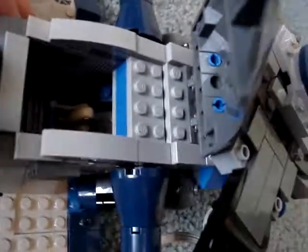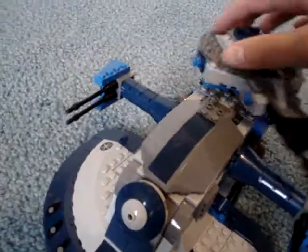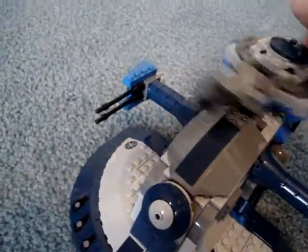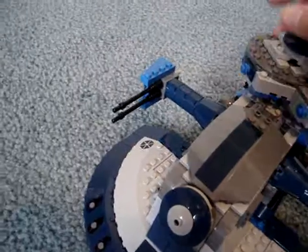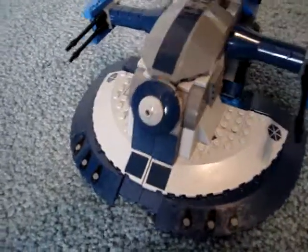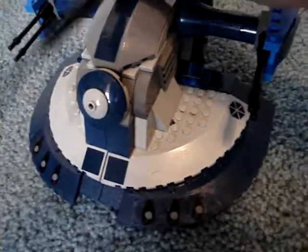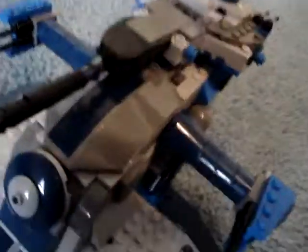This opens up and reveals the control center — not much, but it's there. On the top there is the turret, which rotates about 90 degrees, maybe a little more — it definitely doesn't rotate 180. The gun can go 90 degrees up or down, so it can shoot both air and ground targets, which is pretty cool.